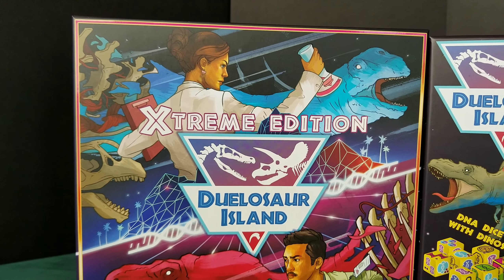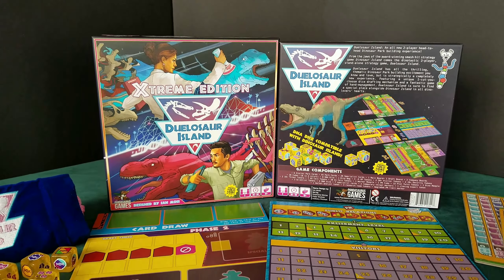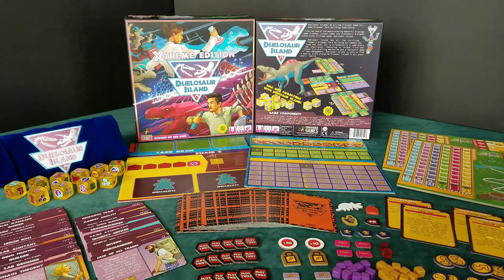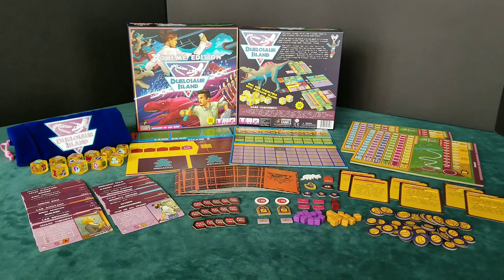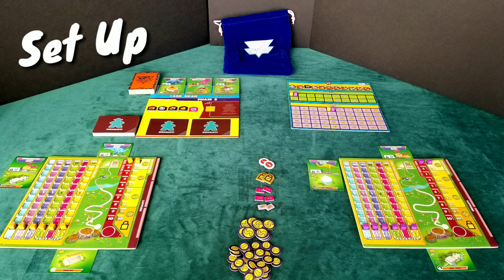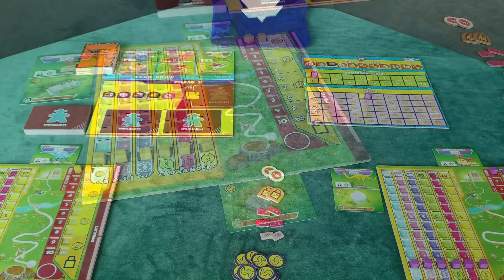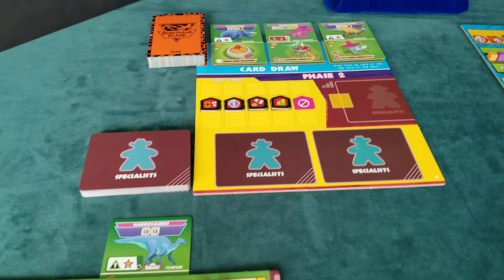In Dulasaur Island, the former Fortune 500 giant Moss and Moria conglomerate is splitting into two companies, each run by a former co-executive. As CEO of your new company, your task is to beat your rival in your latest venture — running a dinosaur theme park. Snatch DNA out of their greedy corporate hands, create the best dinos and attractions, and generate better PR to secure your victory.